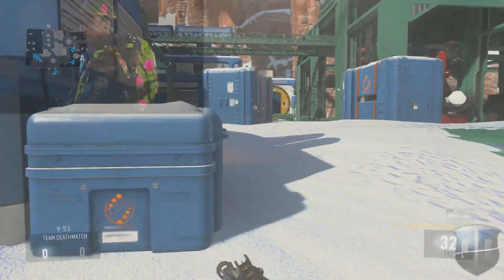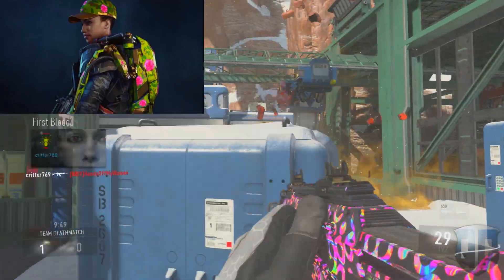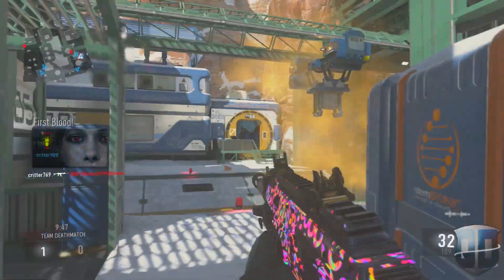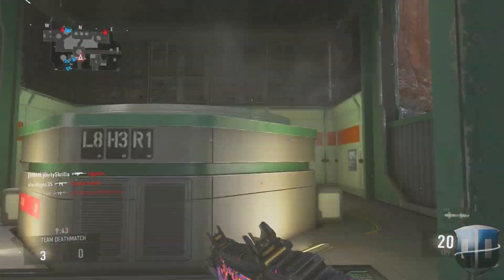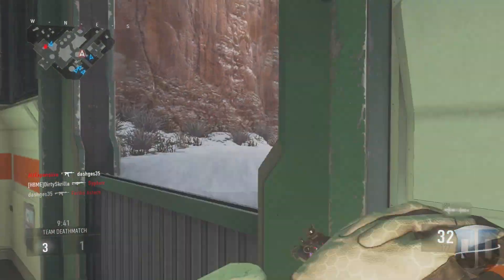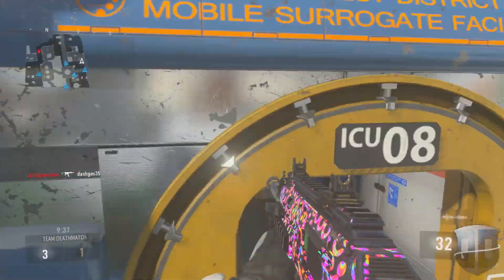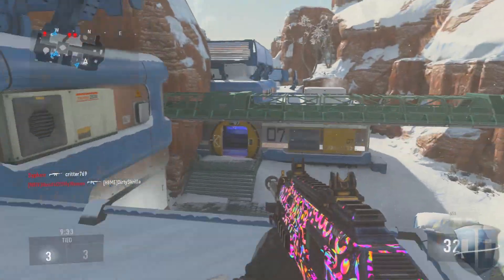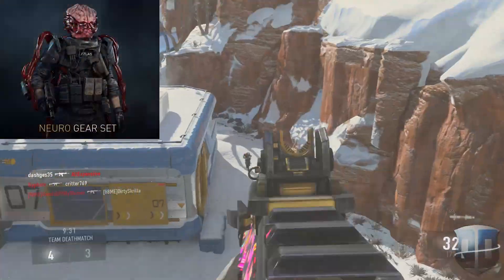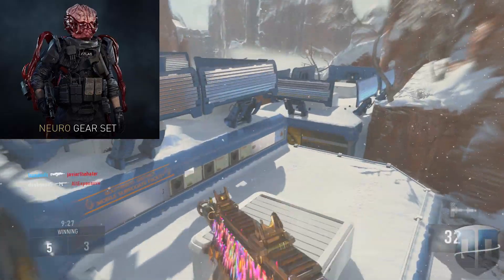Maybe even the punk exo — that looks really cool. If you guys haven't seen it, I'll throw up a picture of the punk exo right now. I wish I had it — obviously I don't, because I'd be rocking it in game. The neuro helmet also looks really cool; it's basically your skull without the skull — it's just the brain. I'll throw up a picture of that too.